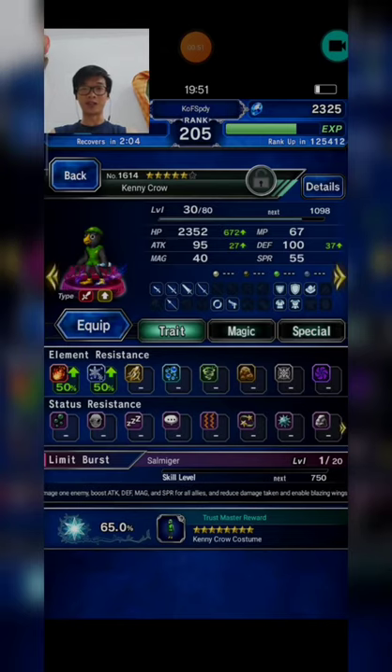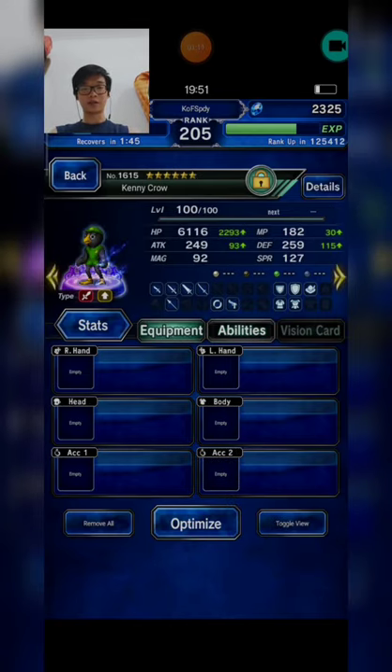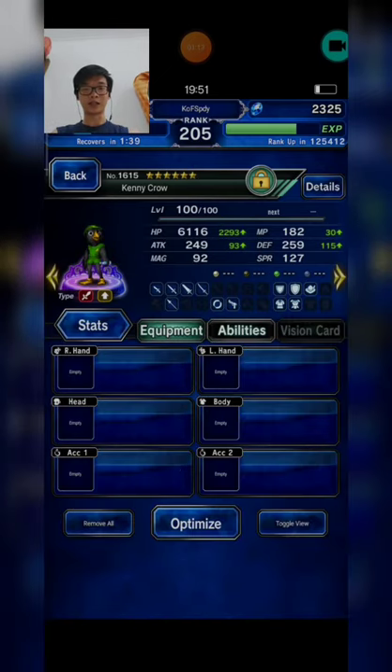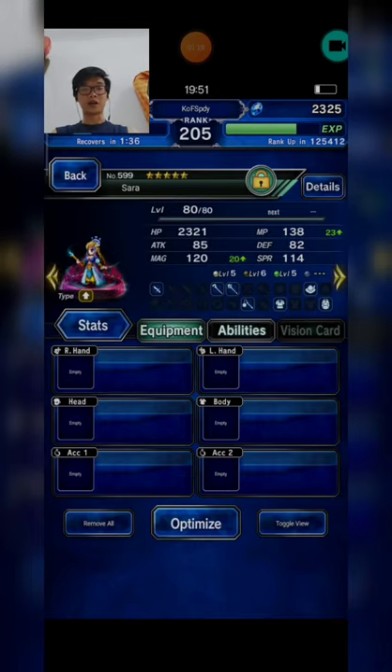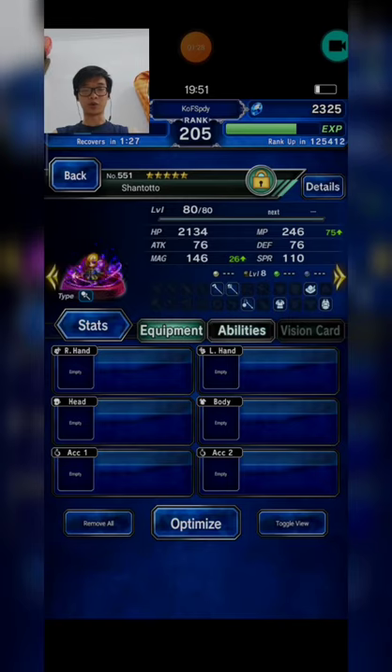This is my squad for Battle 2. I bring Duo Kennycrow as my auto provoke tanker — all you need is to awaken him to 5-star and enhance him to level 25, because I need his Summon Blade ability which can evade 3 physical attacks. I bring Sara for her Retreat Command ability, and Santoto plus Yune as my tornado units.